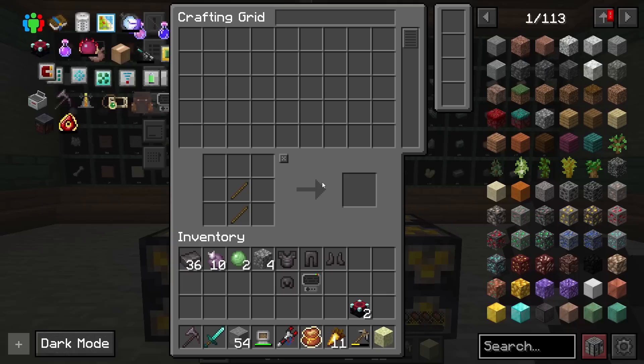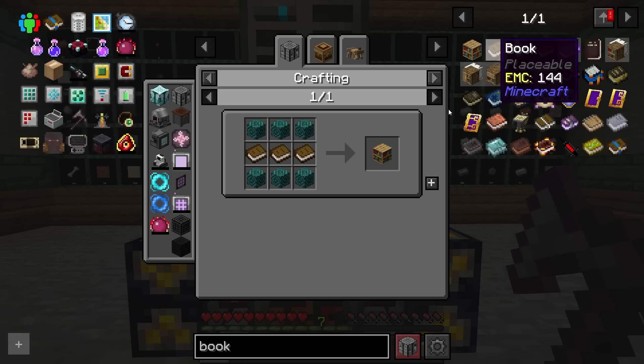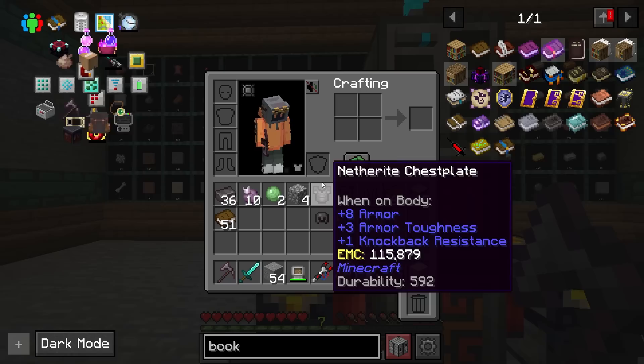We're going to do enchanting as well. We've got tons of books from the first dungeon. We should be able to grab some bookshelves. We don't have Apotheosis in this pack, so we're going to have pretty plain-Jane enchants most likely, but I'm not too worried about that.